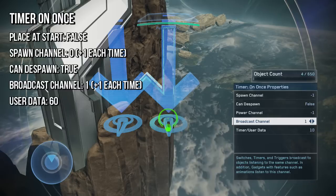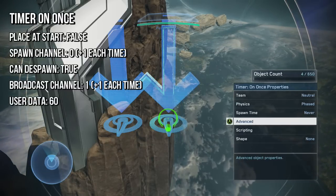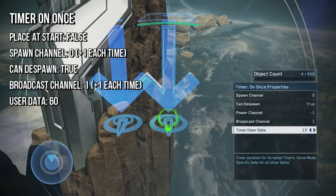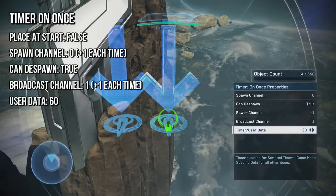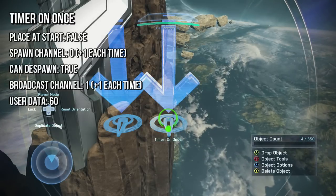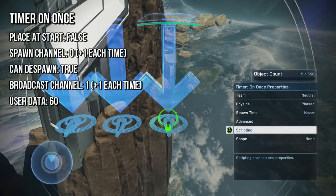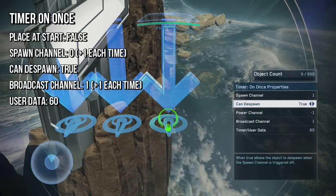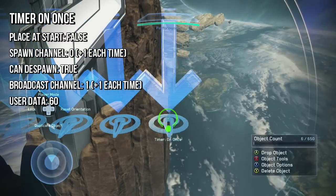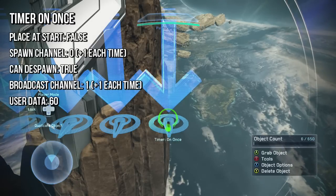For this next timer, we're going to set place at start to false. We're going to set the spawn channel to 0 in correspondence with the other timer. Spawn at start is going to be false. Then the broadcast channel is going to be 1, and user data is going to be 60. So that means that 60 seconds after the first timer broadcasts, this timer is going to broadcast. Now if we keep duplicating this throughout the match — a normal match would be 15 minutes — so you need 15 of these if you're on 60 seconds.